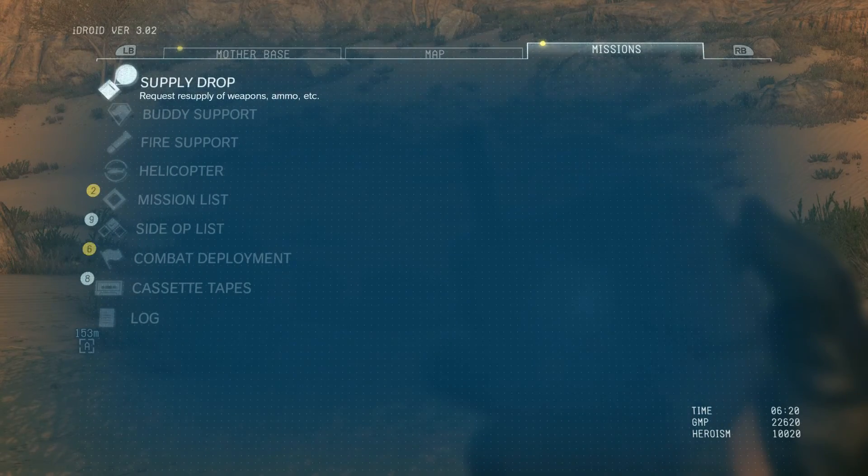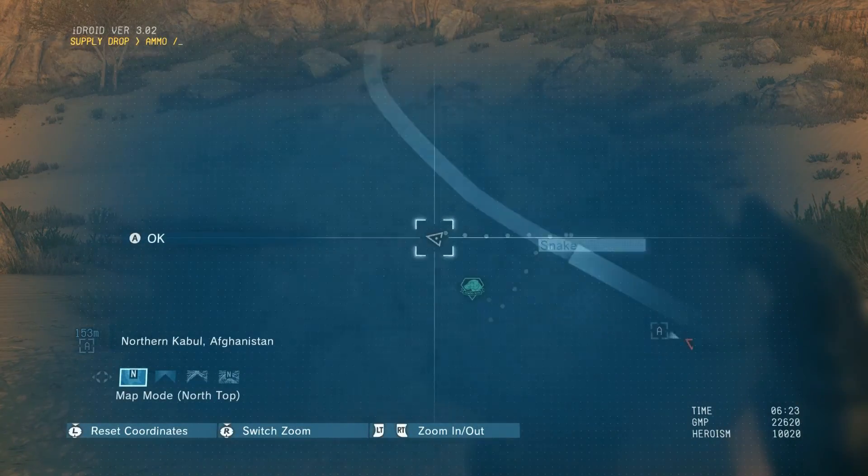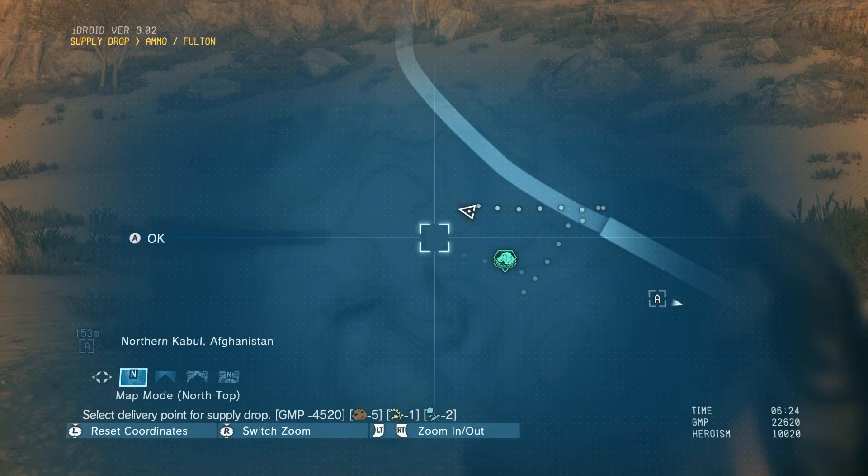There are two methods for doing this. One, you can come over to Missions — the first option is Supply Drop. You can select this, go full on ammo, and then just click anywhere you want the drop to come in.